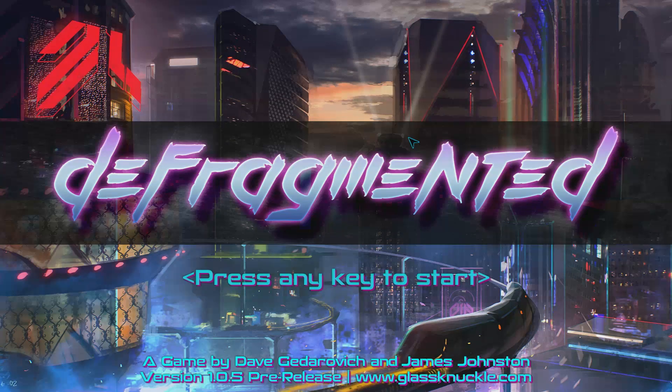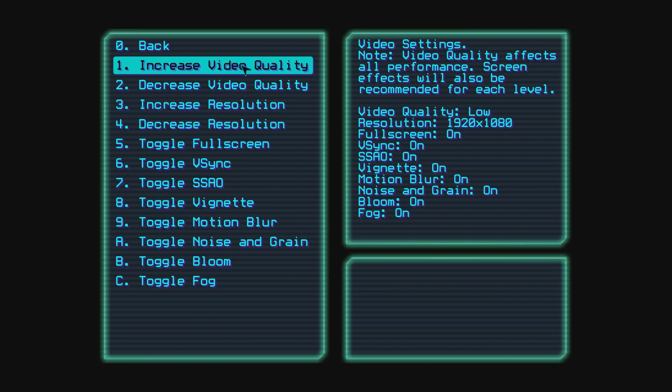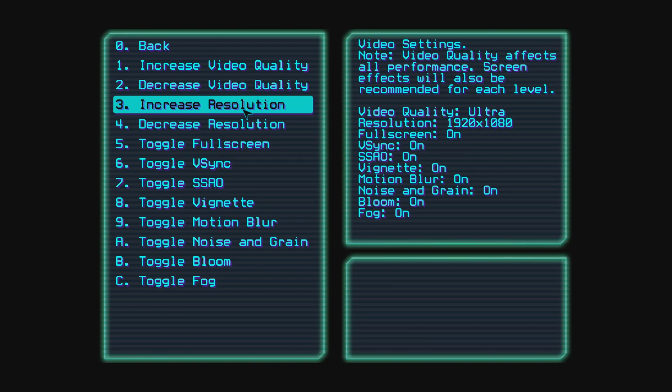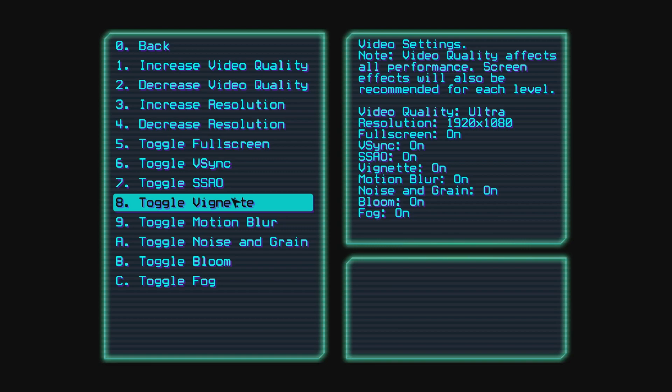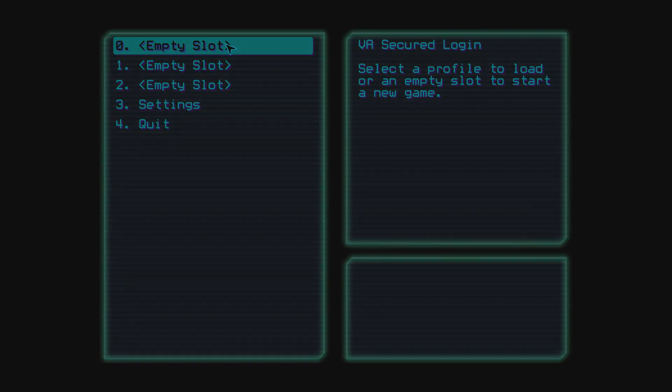Defragmented is a top-down cyberpunk shooter game. I've heard it's a little bit like Hotline Miami — I haven't played it yet at all, but I'm looking forward to checking it out. If we press any key to start, you can see the quite weird settings. You have things like increase video quality — let's go up to ultra. It's a very meta settings page, I suppose. It's like a settings page that is part of the game, but a little bit confusing if you're not actually playing the game yet. Anyway, let's just hop into an empty slot.